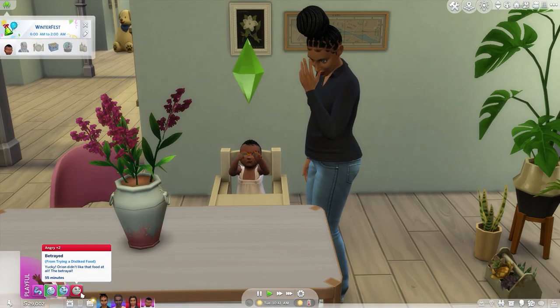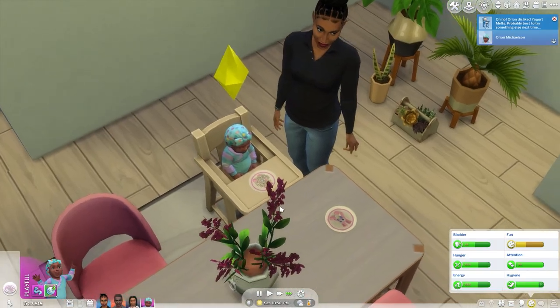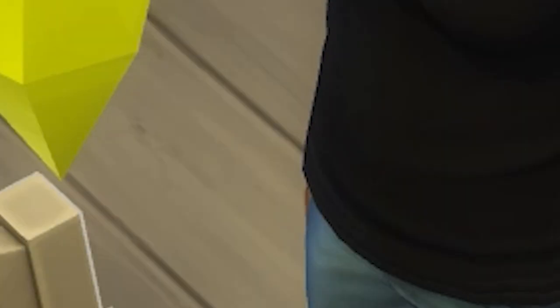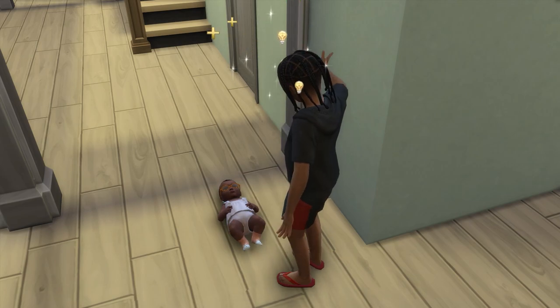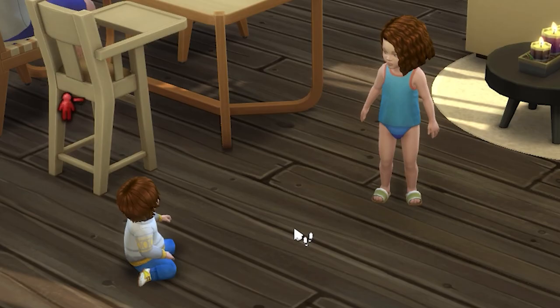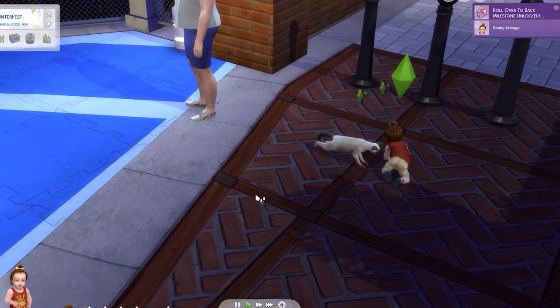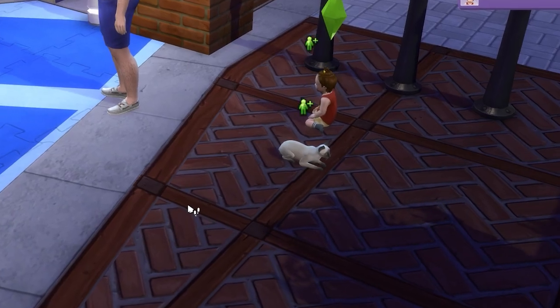If you try to feed them food that they dislike, they can either get a mad moodlet from the betrayal or they might refuse the food, resulting in a mess on the ground. An infant's social need can be filled by interacting with other sims, including other infants and toddlers. They can also interact with cats and dogs. There are some adorable interactions with infants, so I urge you to try them all out.